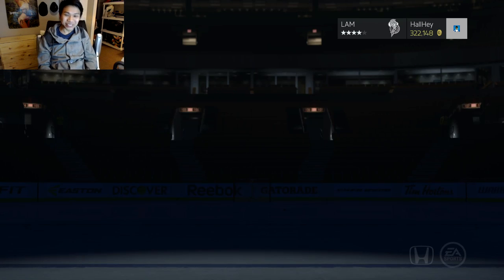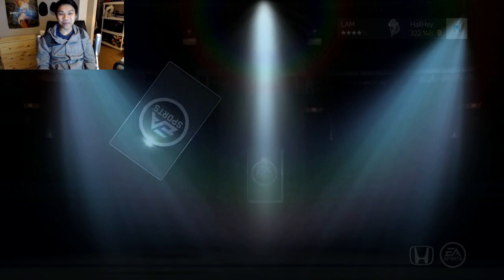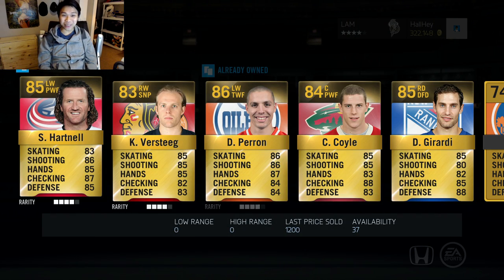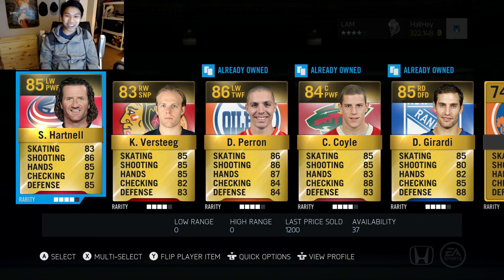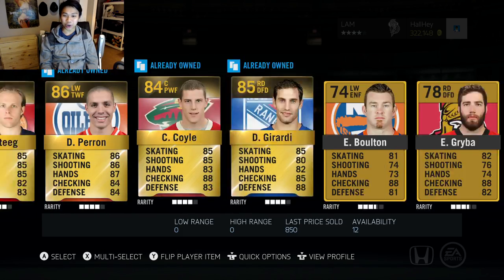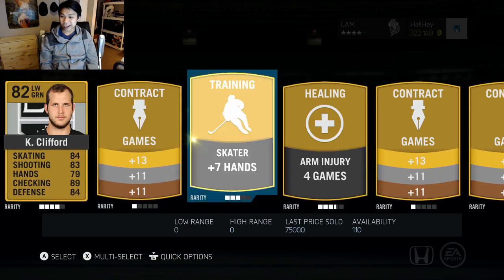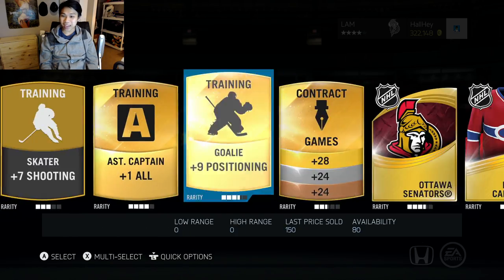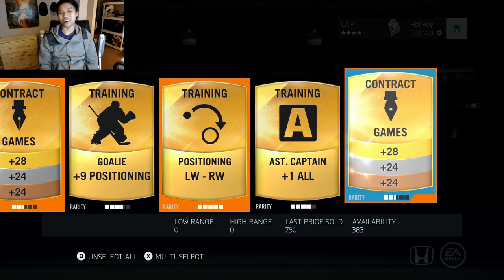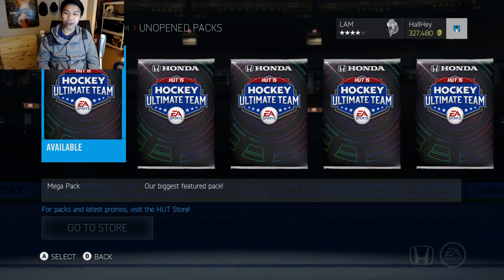We're gonna pray to the EA gods for this one. Phil Kessel was a sick pull, but we want Player of the Game cards. Chris Driedger again — not a Jonathan — pretty much the same overall every single time. Perron, Coyle, Girardi. We got an arm injury, an assistant captain, a contract — no players in the back either.